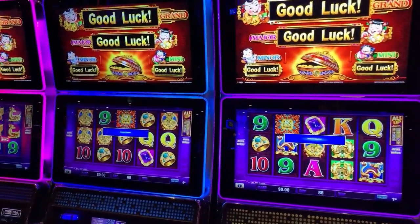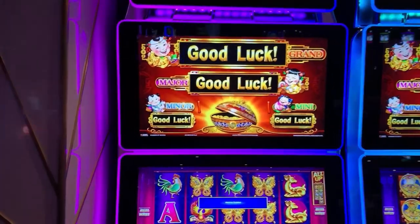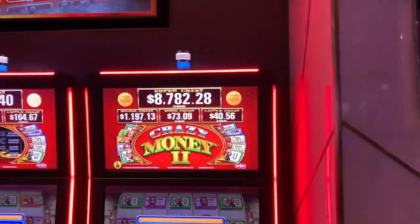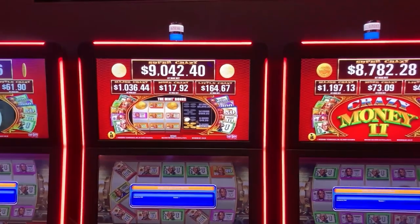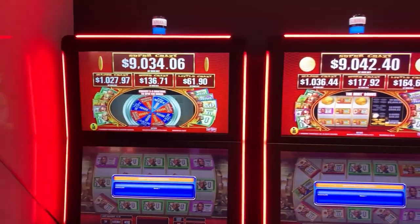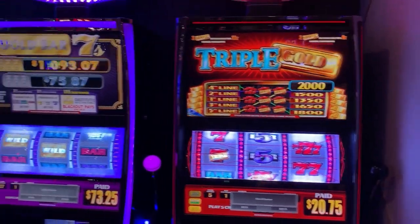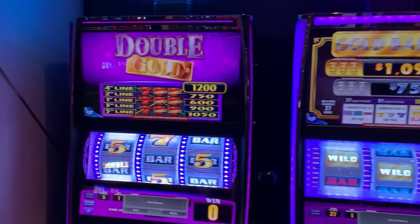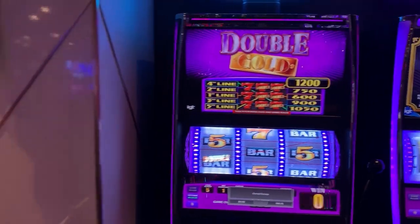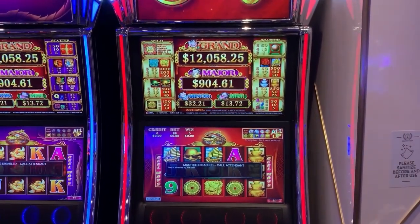And here's yet another version of the 88 Fortunes — there are three of those. And Crazy Money 2; I've never played these but I see a lot of people playing them, they're pretty popular. Super Crazy Money — there are two of those. And your Triple Gold — one-cent denomination — Gold Bar, and Double Gold, all one-cent denomination. And there are some more versions of the 88 Fortunes; there are a lot of different versions of that game.